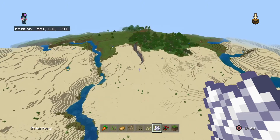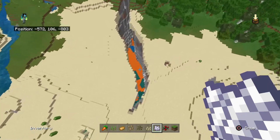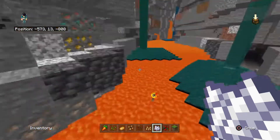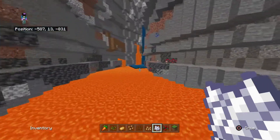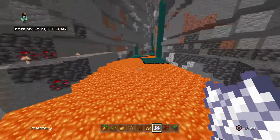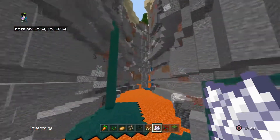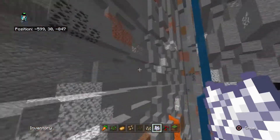There's another ravine here — let's have a look. It goes down to lava again. I've seen three of these. Any diamonds? Dippity-dib diamonds? No diamonds sadly.